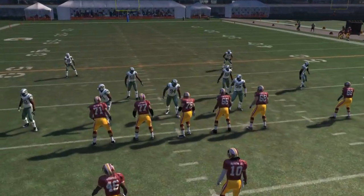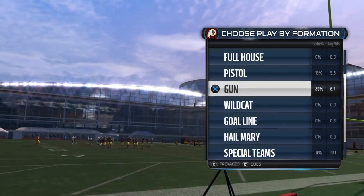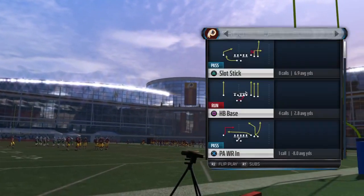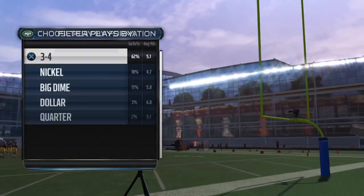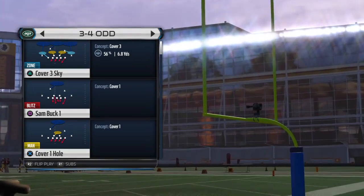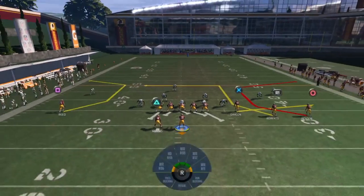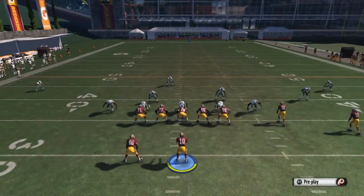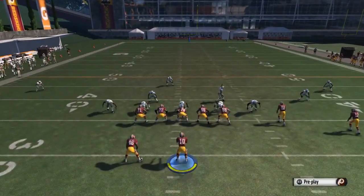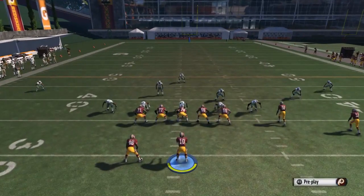Next I'll show you against Cover 3, which is really popular this year, and this absolutely destroys Cover 3 as well. We'll run Cover 3 Sky - just a basic Cover 3 defense. I like to slide my line to the right and block my running back if I think they're going to send pressure, but it doesn't require a lot of time in order to get this off.